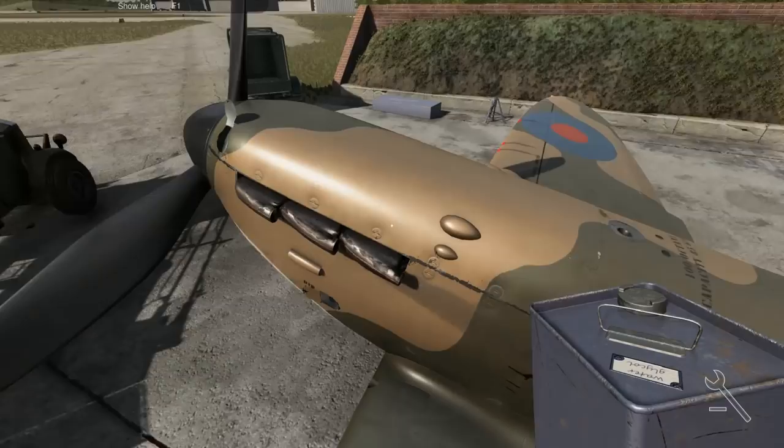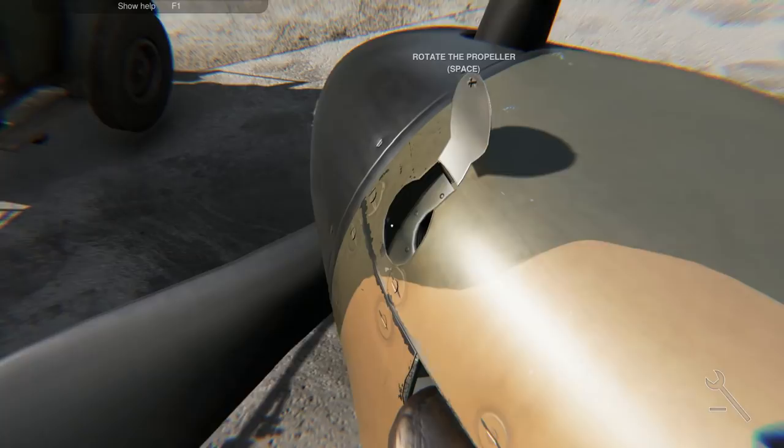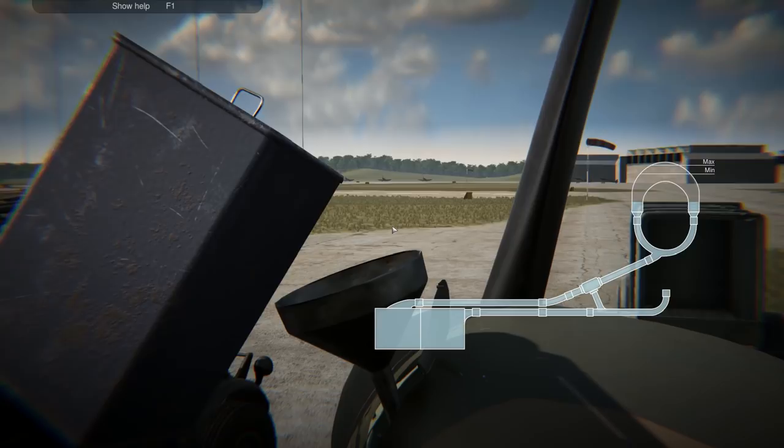Rotate propeller. I'm just cheating my way — usually I have to go and get the ladder to do that. And we're going to fill this thing up. Away she goes. Make sure she's filled up to the brim. Now that job's done.